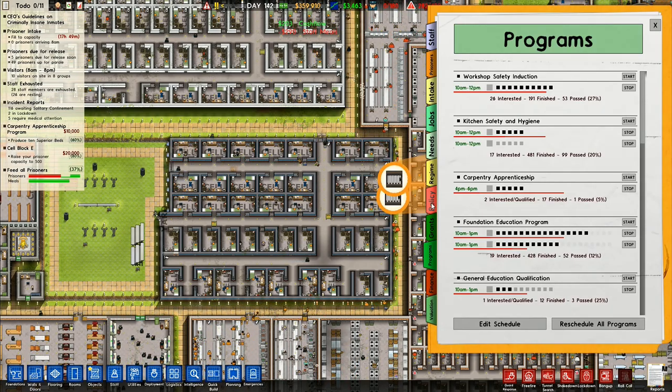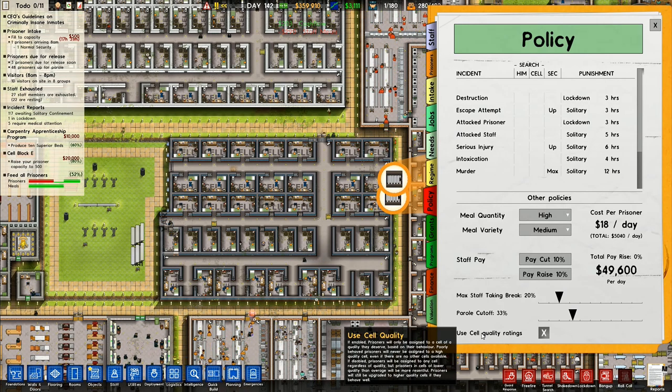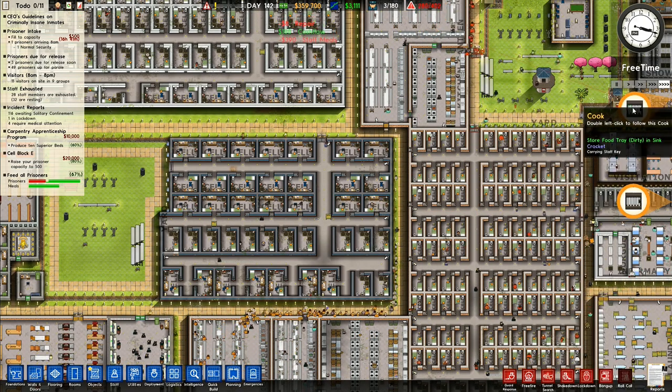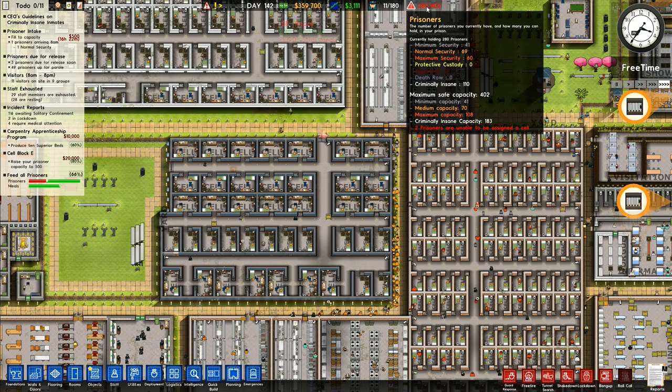If I go into here and go to policy — use cell quality ratings. If enabled, prisoners will only be assigned to a cell of quality they deserve based on their behaviour. Poorly behaved prisoners will never be assigned to a high quality cell. If I turn that off, I should have prisoners all able to be assigned to cells.